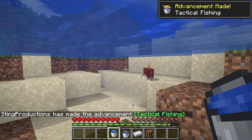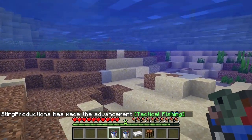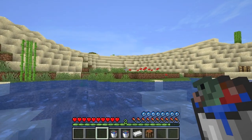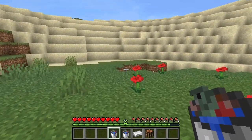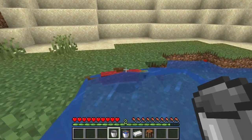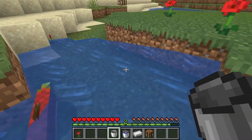You can only put one fish per bucket, so if you want to go out and get like 10 tropical fish, you need 10 buckets — each one takes up one slot in your inventory. Catching fish takes up a lot of room. Then you can put them wherever you want; you can even put them on land as long as it's in water it'll live, but if it gets cut off from water it will die.